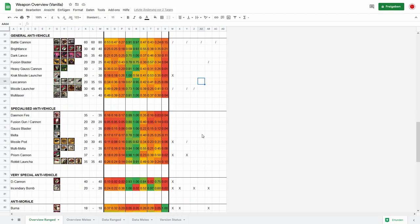Then we have the specialized anti-vehicle, and there the spread is even more pronounced. Very good against vehicles and aircraft, okay against buildings, and sometimes even against greater demons. But look at these red values — they cannot kill infantry at all. The Horros, Fire Warriors' Gauss Flayer, all variants of meltas, missile pods, multi-meltas, prism cannons, and rocket launchers are really meant to kill vehicles, aircraft, and maybe buildings — but not much more.